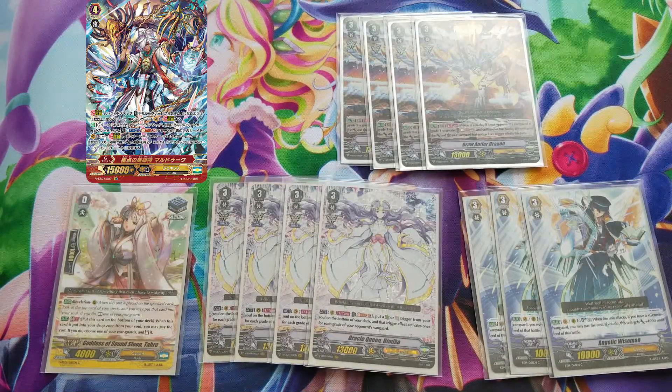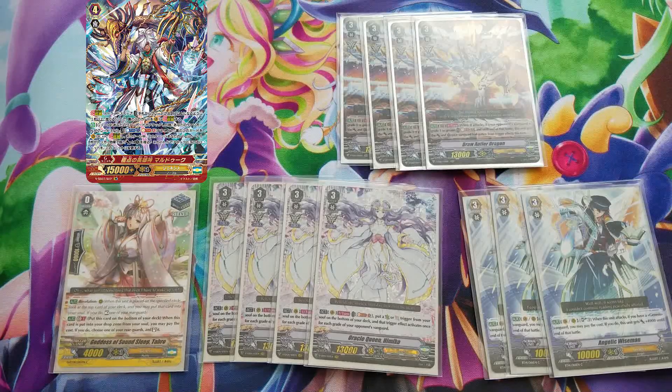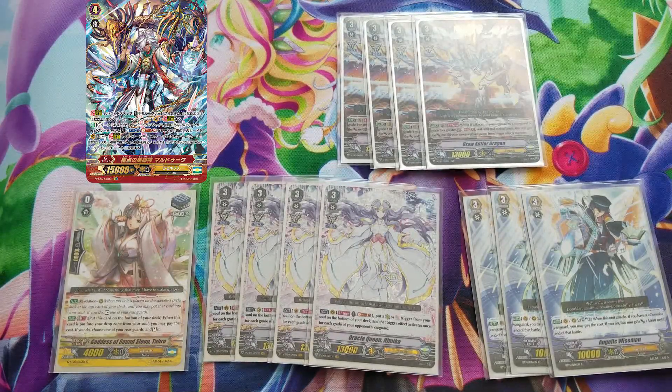That seems like a lot, but there are cards in the grade ones that help reduce the soul blast count, and cards that help fill up the soul as early as possible. Tarot is generation break locked, and when it's soul blasted from the soul you can put it on the bottom of the deck and stand something — that's really where the Wise Men abuse came into play. Now we also have Antler Dragon. On rearguard circle, once per turn when it attacks and your opponent's vanguard is grade three or greater, you can soul blast three.